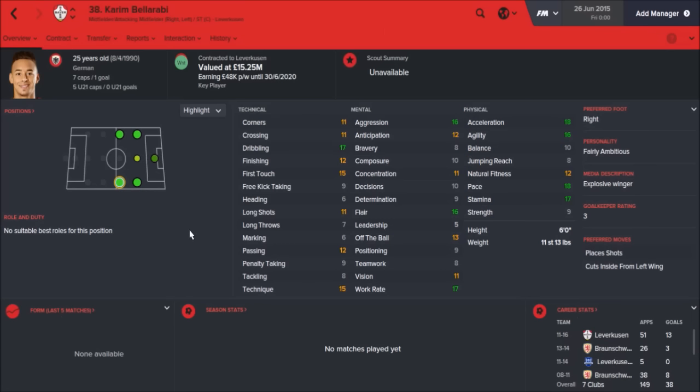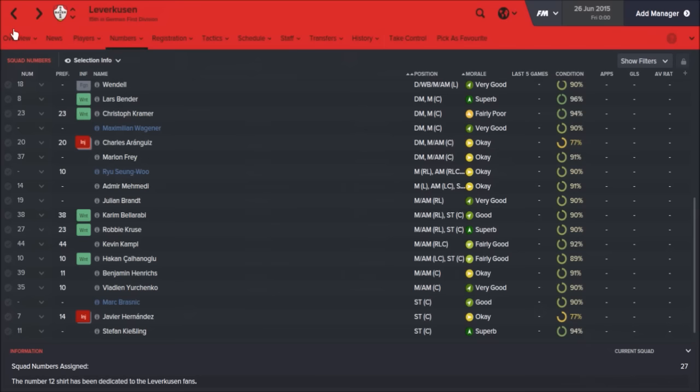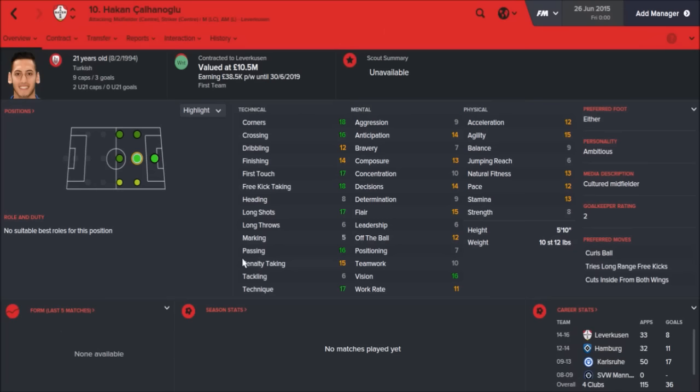Going forward, you've also got the right-sided midfielder Bellarabi: 17 dribbling, his crossing isn't great, but 15 first touch — he's quite aggressive and a flair player with good work rate. His physicals are brilliant, valued at 15.25 million with another 5 years on his contract, and he's already got 7 caps for the German national team, having been at Leverkusen since 2011. Then there's Hakan Calhanoglu, the attacking midfielder — Turkish, with insane stats. Free kick taking 18, get him on those free kicks. He likes to try long-range free kicks, cuts inside, and you can play him on the wings: 16 crossing and 18 corners. Only valued at 10 million with another 4 years.